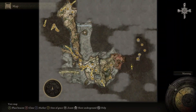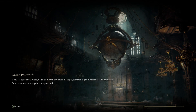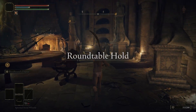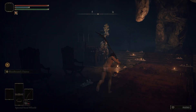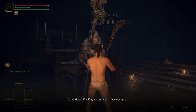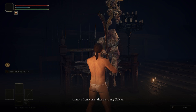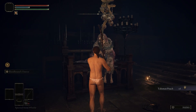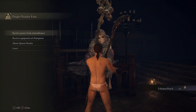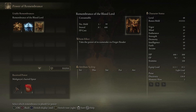Now we can go over here and talk to this lady, and receive power. And we get Mohgwyn's Sacred Spear.